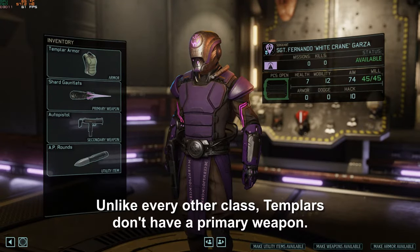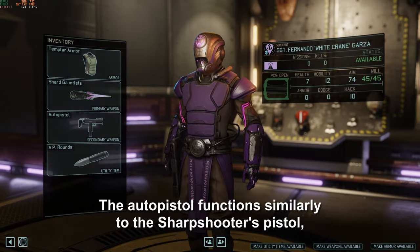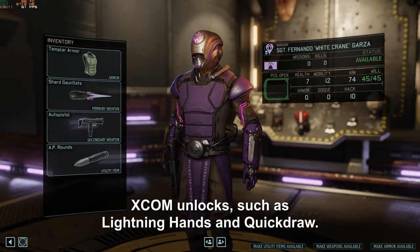Unlike every other class, Templars don't have a primary weapon. They only have their rent gauntlets and an auto-pistol secondary. The auto-pistol functions similarly to the sharpshooter's pistol, and you can even get several of their abilities as random XCOM unlocks, such as lightning hands and quick draw.